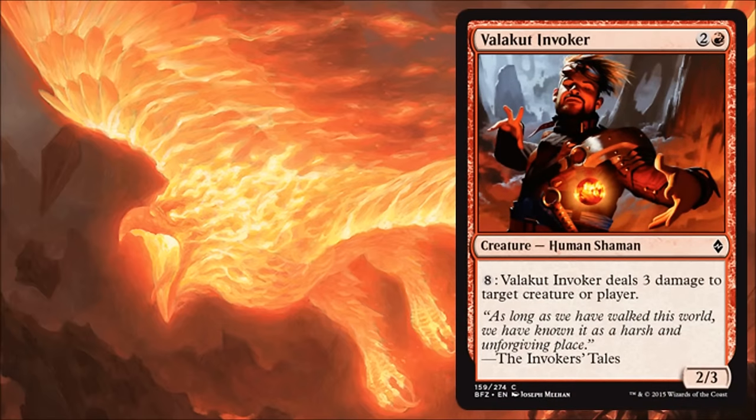Valakut Invoker is another good aggressive card. You're paying three for a 2/3 — not super exciting aggressive stats — but in the late game when you're stuck and can't get those last few points of damage across, this guy's great because you can spend eight mana and do three damage to target creature or player. He just starts throwing lightning bolts around, basically. It's expensive, but the concept of this card is you've already done most of your damage in the early stages. He's going to be more of an aggro build card. If you're playing aggro and you're all in on it, this will be pretty good for you.